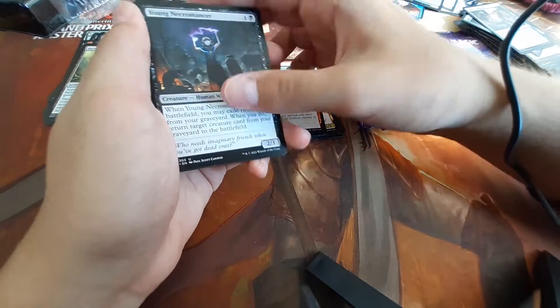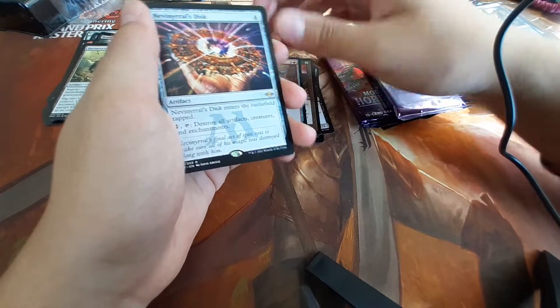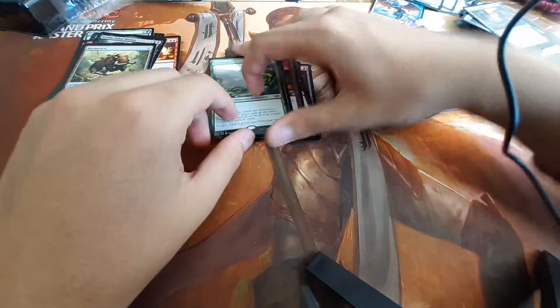Uncommons: Young Necromancer. Timeshifted the Underworld Cookbook. Unbounded Welp — reprint. Nevdisc. Nice. Endurance. Nice. This one I actually need right now.